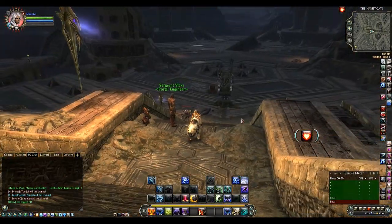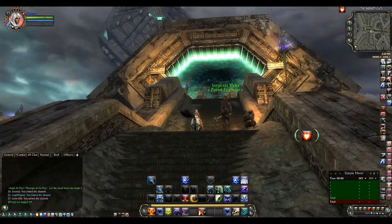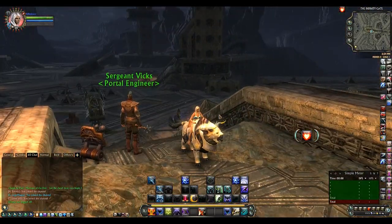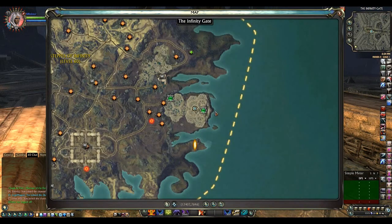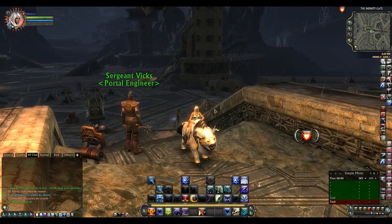Hello guys and welcome to another PTS video. This one is about the graphics settings, and if you haven't seen the infinity gate before we'll show that off. First of all, I'm in Steps of Infinity and as you can see on the map, they've now added the infinity gate over there and the Plane Breaker Bastion is going to be here.